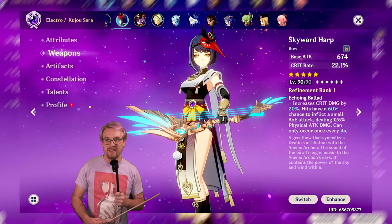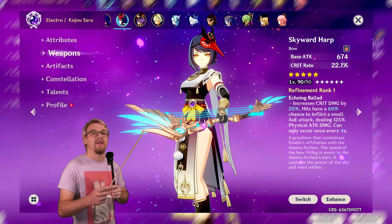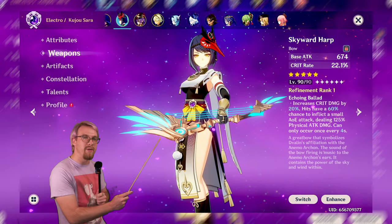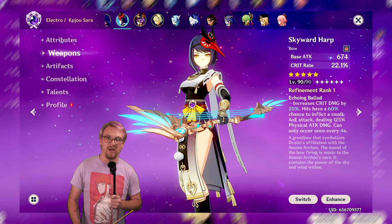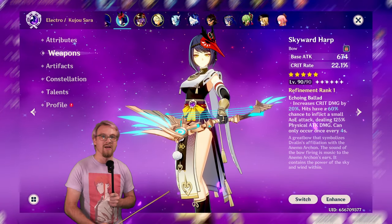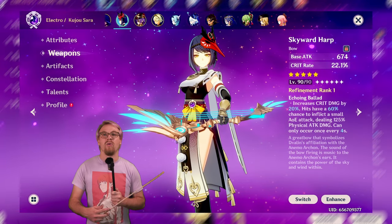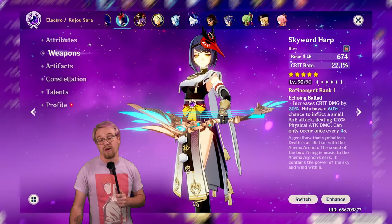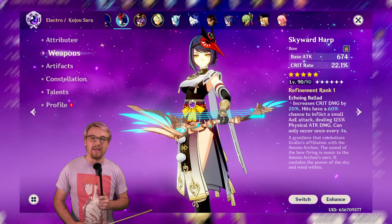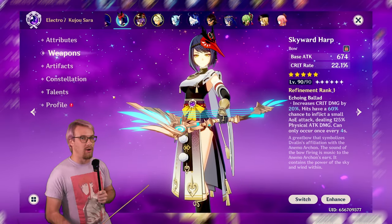Sara's skill gives an attack buff to whatever character is on the field and hit by her electro thingy. The attack buff is calculated based on the base attack of the weapon and the base attack of Sara — just like how Bennett's burst works. So I wanted a very high base attack bow on Sara so that whatever character, in my case usually Raiden, gets a really good attack buff. I use this weapon on Sara in the Abyss and hit over 100k damage with her.